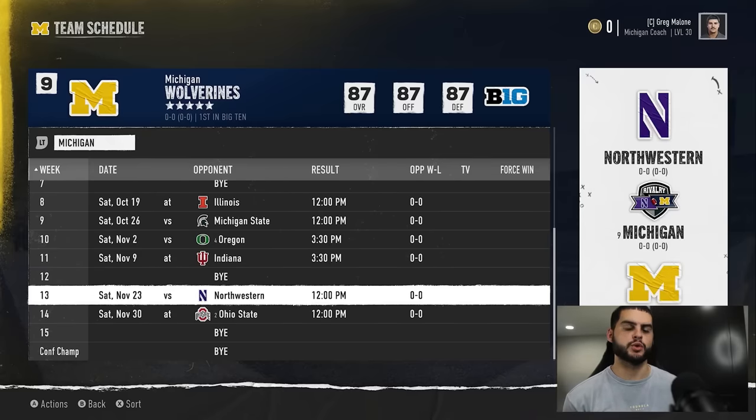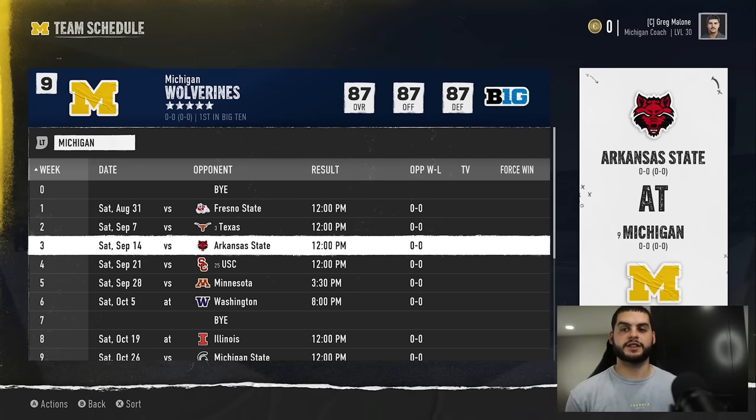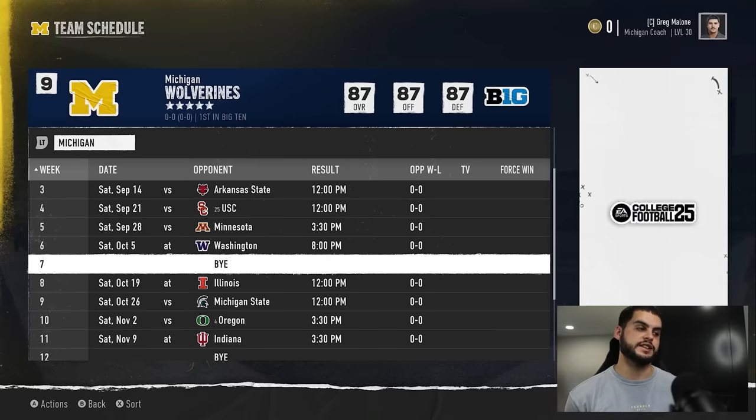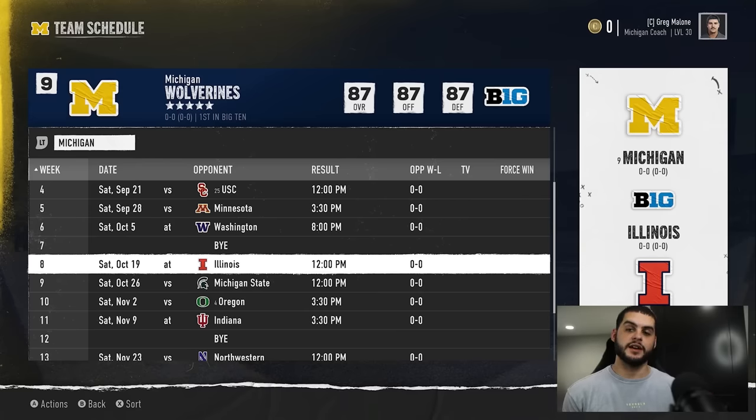You have four games total, so you can schedule your redshirt players for additional easy opponents — maybe Minnesota, or even customize week zero to include four of the easiest teams like FCS Pandas or Fresno State. A full season for a normal quarterback might be 30 to 50 touchdowns, but if you score 100 points in each of those four games and increase the minutes — say up to 12-minute quarters — you could easily get 15 to 80 touchdowns across those four games.